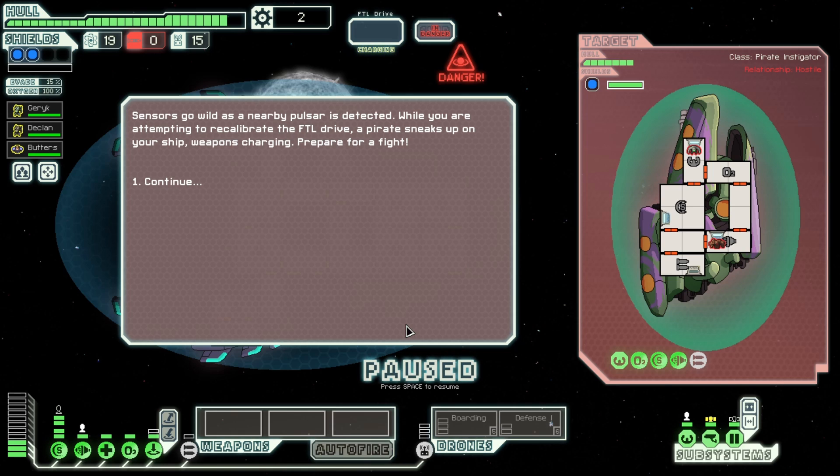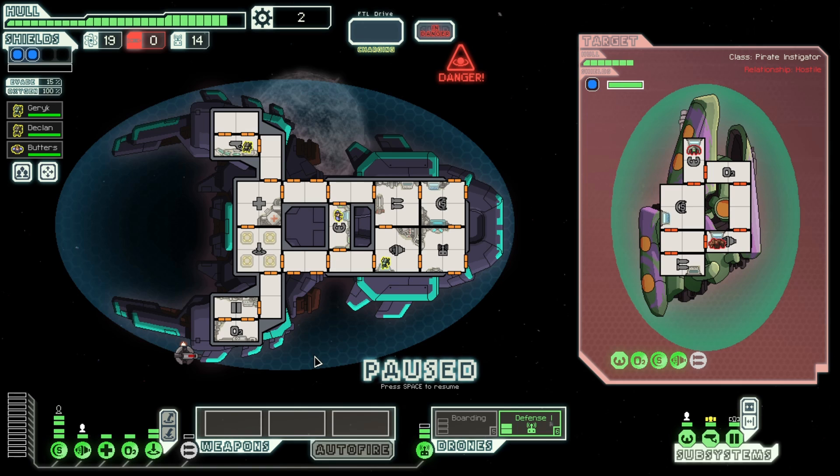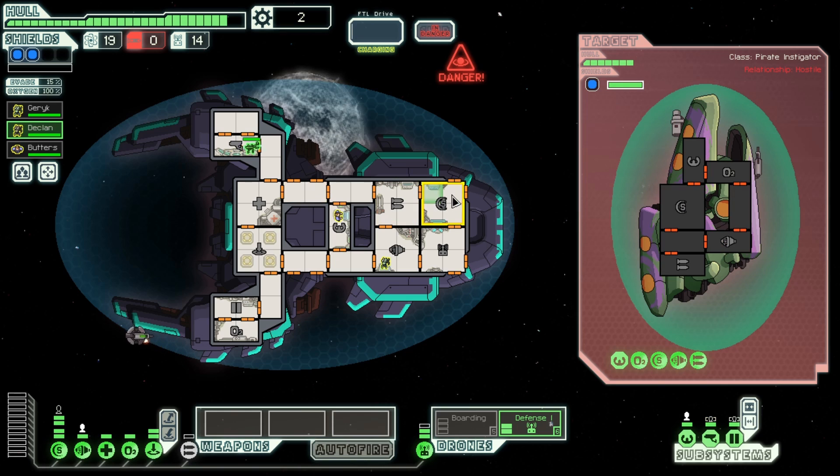One shot laser, missile launcher, Rockman, Engie. We send out a defense drone. We can take out the super shield of the ship surprisingly — we just wait for the pulsar to activate and it will take out the super shield. The problem is it's going to take out my shields as well. That laser launcher is going to do damage, but as long as the defense drone stays online we should theoretically be able to shoot down that missile. I'm going to send the Mantis into the shield room — might as well get some training when that laser comes in.